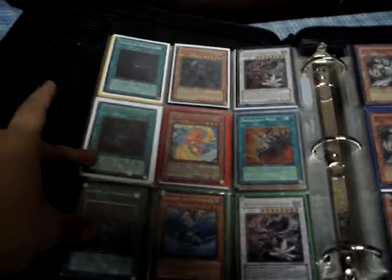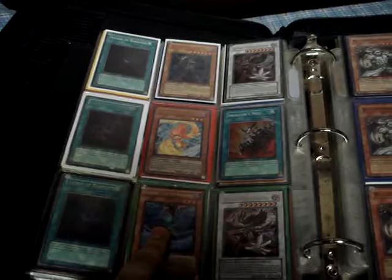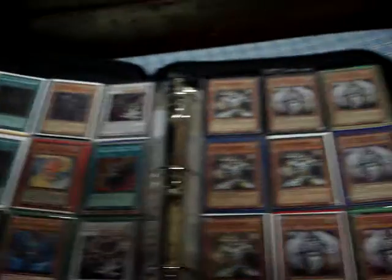3 Allure of Darkness - 2 Ultimate, 1 Super. Ultra Elfin, Ultra Zephyr, Gold Gale, 2 Ultra Silver Wind, and a Swallow's Nest.